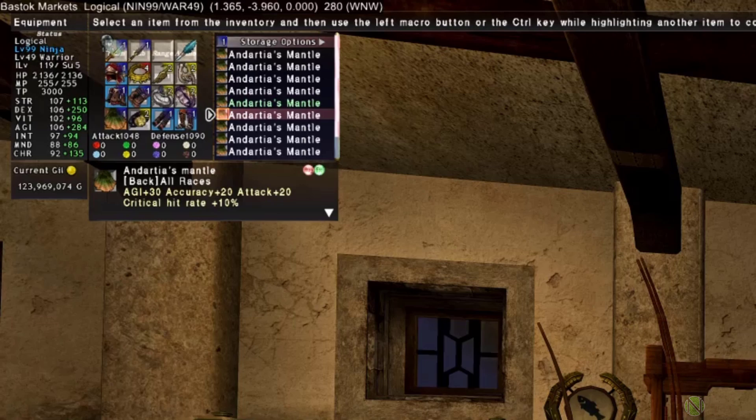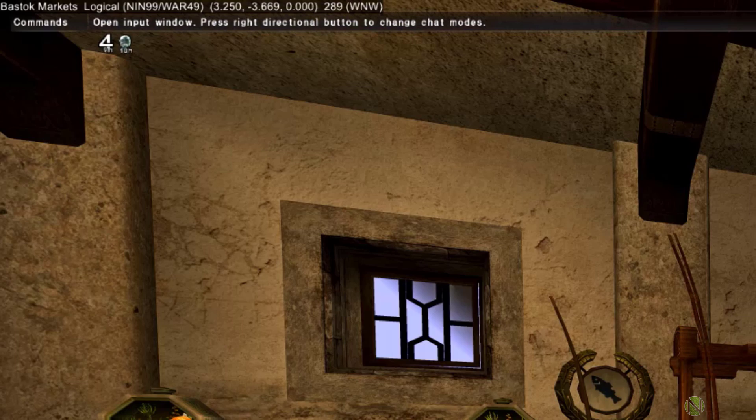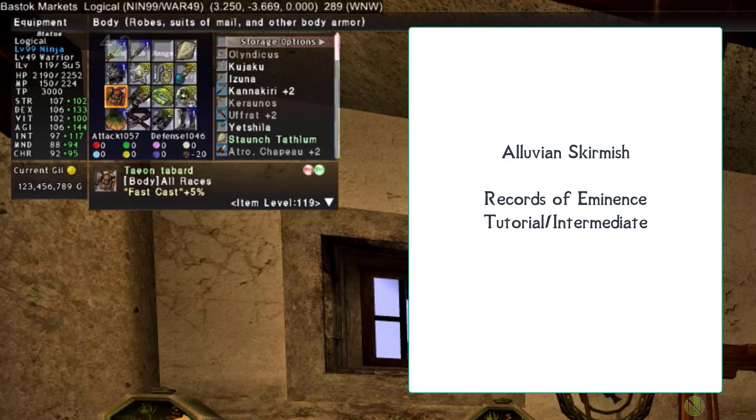Now covering the fast cast gear set. Most fast cast gear comes from later content, but if you're going to solo the things expected for the advanced gear set, you need to lower the Utsusemi timer. The first piece is the Taon Tabard in the body slot, acquired through Luvian Skirmish, with a native fast cast of 4% augmentable to 5% for a total of 9%. If you haven't done Luvian Skirmish, check your RoE objectives under Tutorials/Intermediate — one of the last rewards is any item from Luvian Skirmish.